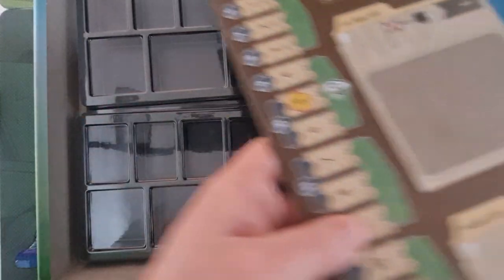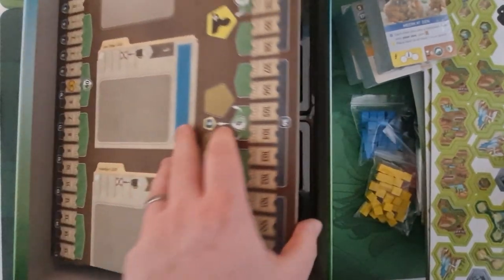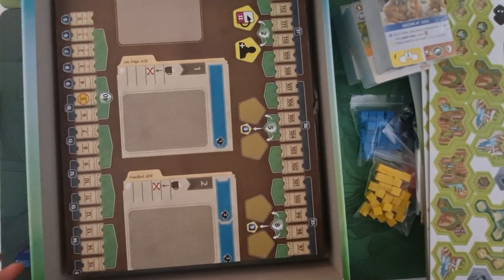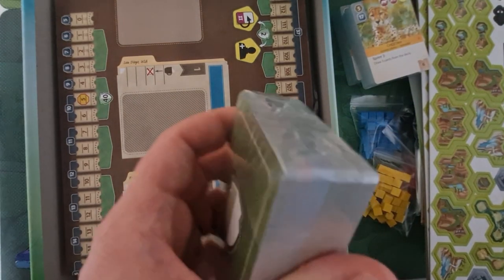Then you've got these trays at the bottom for sorting out your pieces and bits, and your cards can go in there too. Not really sure why there are both trays and plastic bags — I guess I'll figure it out as we go.